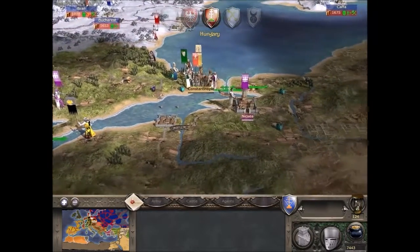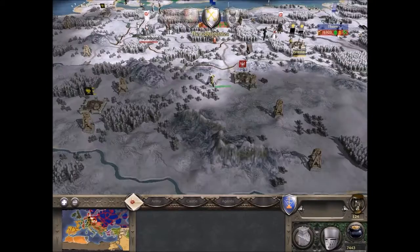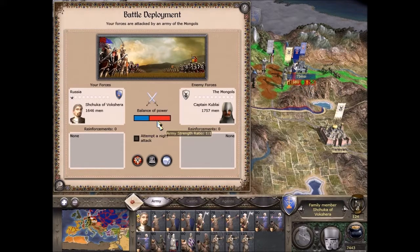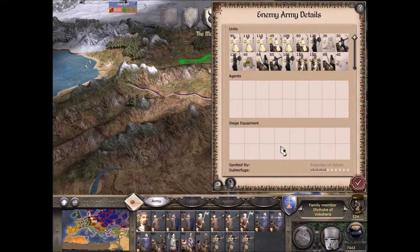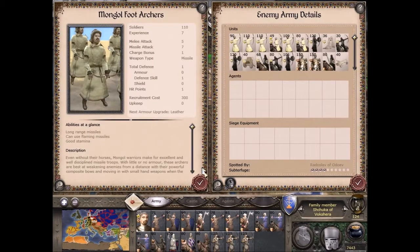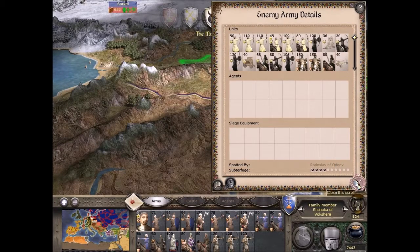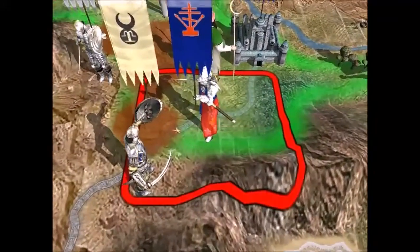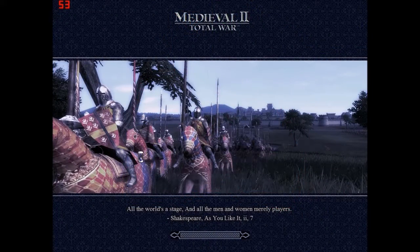Hungary are now getting involved trying to take back Constantinople - should distract them for at least a few turns. It looks like we're going to have a fight with the Mongolians. It's one-to-one but slightly in their favor; they have more men although they don't have a general and I do, so it should affect their morale. The problem is a lot of their units are ranged units so I have to catch them. Although I've got ranged units as well, theirs have gold chevrons so they're going to be hard to kill. We don't have to actually win the battle - as long as we can hurt their units they won't be able to take the castle straight away, then we can build up forces again.